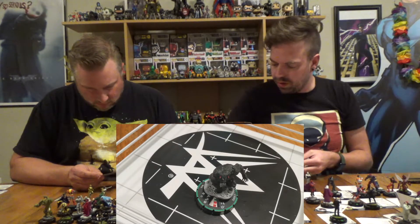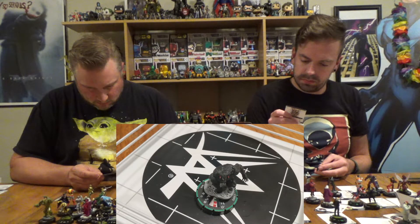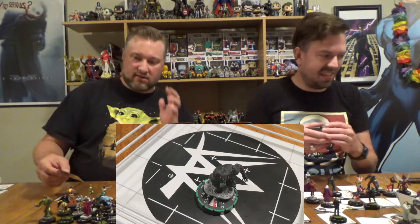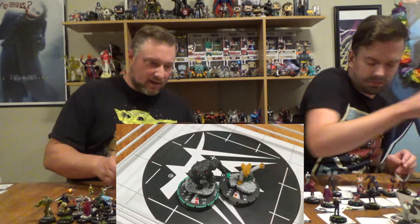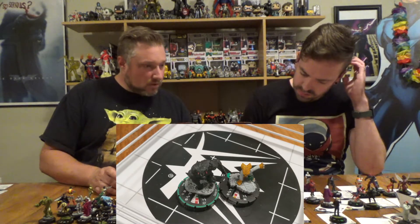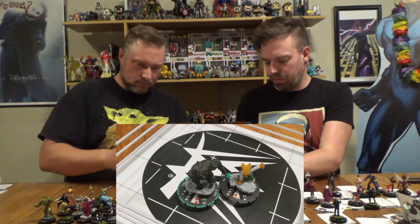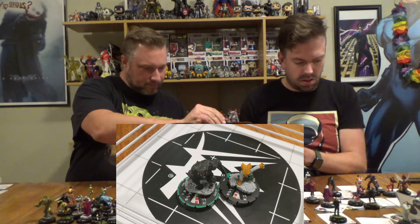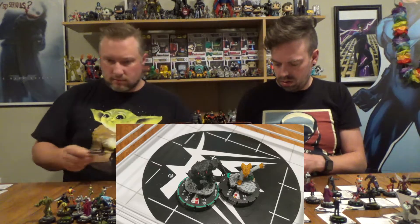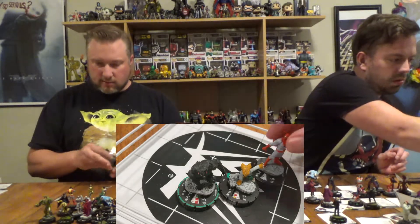I'm going to grab Bru. Very quickly you fall in love with Beast. It's so cool — a lot to read on that, but very, very cool looking. What's left? I grab Bru, I'll take Impulse. I'll take a Multiple Man — wait, do I already have Multiple Man? Yeah, they probably work well together having multiple Multiple Men.